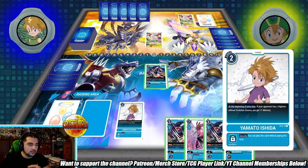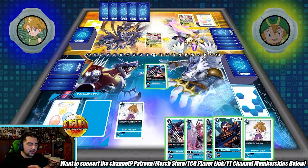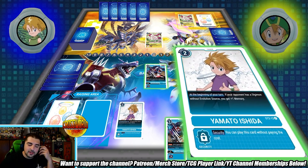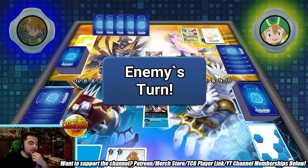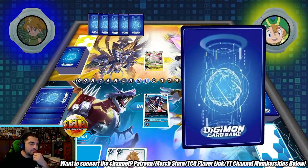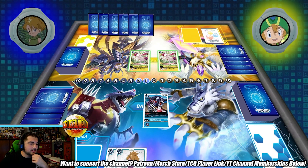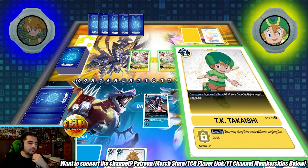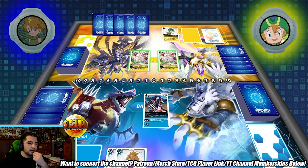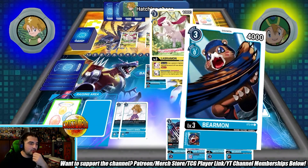We're going to stack another mat — I thought you could stack tamers, and yeah, there we go. So hopefully I'll be getting a big memory advantage when he starts just playing Digimon without evolution sources. He's playing another rookie, so that should actually be good for me. All your security Digimon gets plus something — some of the hovering mechanics are a little weird there.